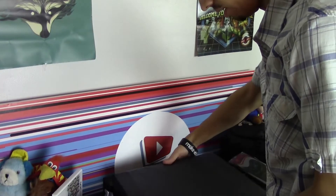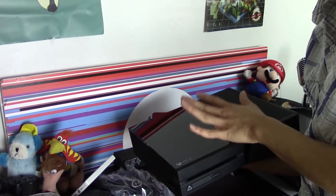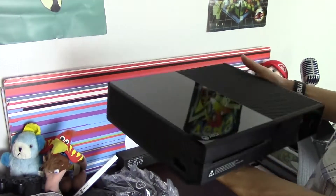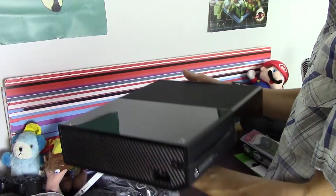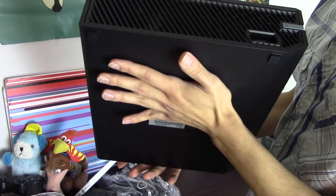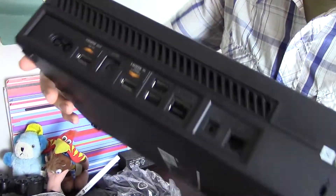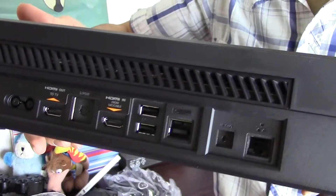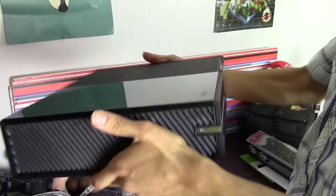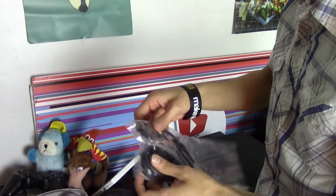Let's open this buddy. No one's ever touched this before. I can't tell you the weight but it feels pretty good. Here's the eject button right in the front. Here's the exhaust, here's the USB. I think this is the eject button right here - it's back here. Look at all those ports. It is a little bit heavier than the 360.